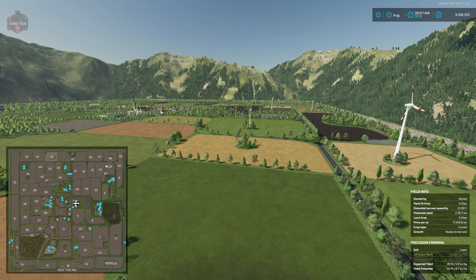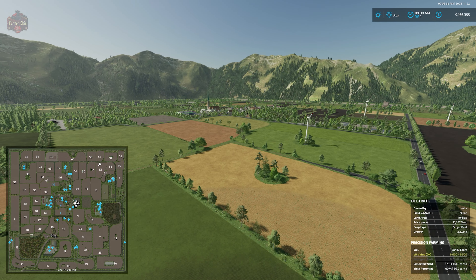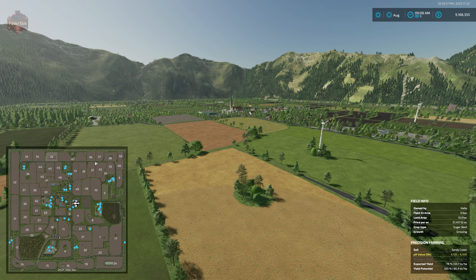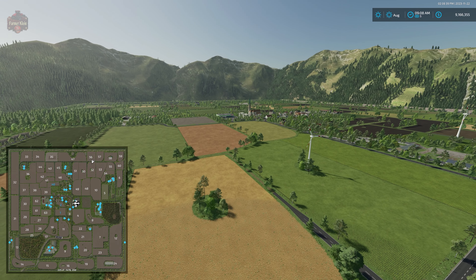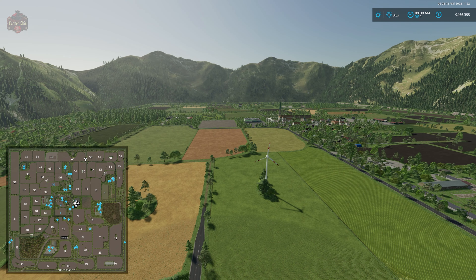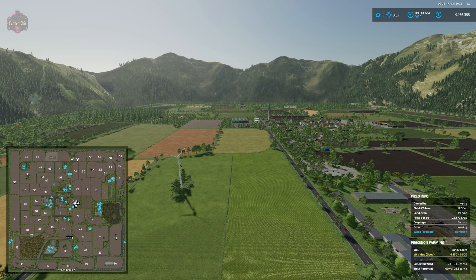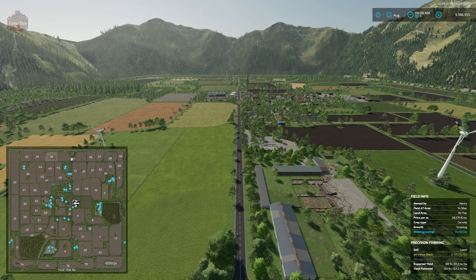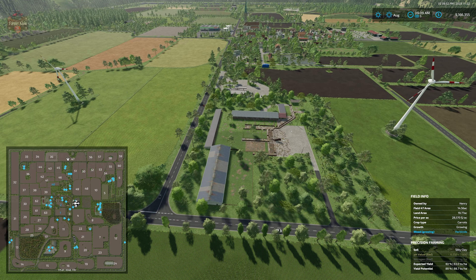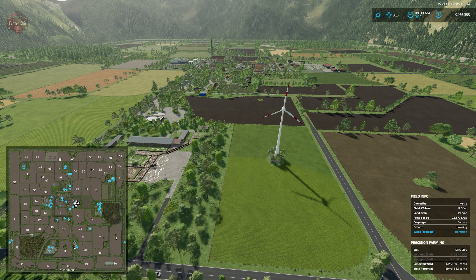Continuing around the north, you can see that large open placeable area right beside the vehicle shop. Looking across the map you can see how flat it predominantly is. We have our animal dealer down there and a fuel station just past that.